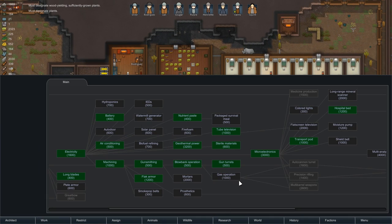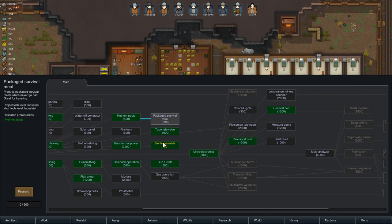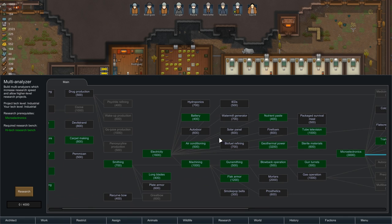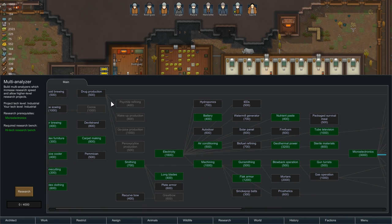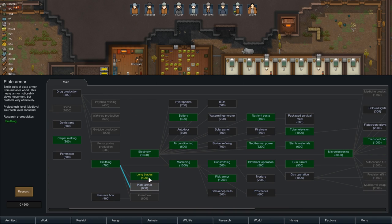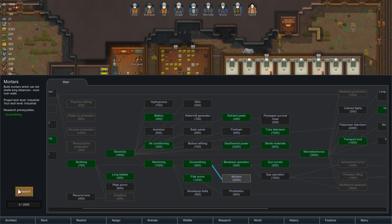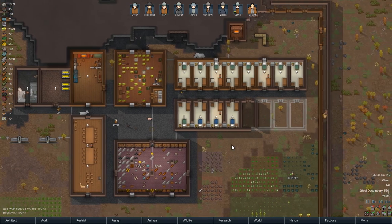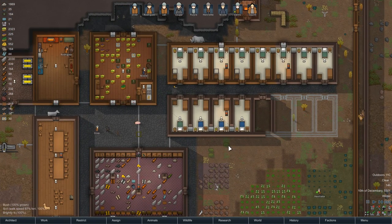We need a research project. Mortars could be good. Packaged survival meals are good for travelling, and we do need to travel quite far at some point. Gas operation unlocks the autocannon turret, multi-barrel weapons, and sniper rifles — we probably want to start doing that anyway. We'll do gas operation.